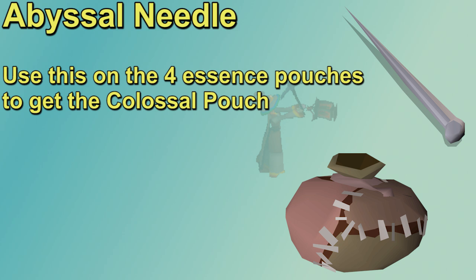The abyssal needle is a 1 in 300 drop from the rewards guardian. If you have all four — small, medium, large, and giant essence pouches — you can use the needle to sew them into a colossal pouch. The colossal pouch holds up to 40 essence, which is 10 more than the other four pouches combined, and it only takes up one inventory space. You can't have the other four pouches and the colossal at the same time. If you lose the pouch, you have to get the other four pouches back, then use a normal needle on the rewards guardian to get your abyssal needle back and sew them together again.